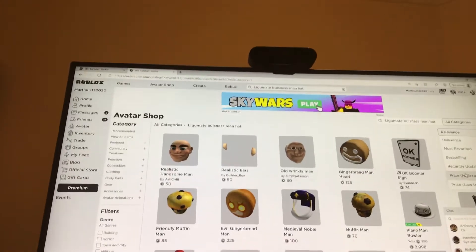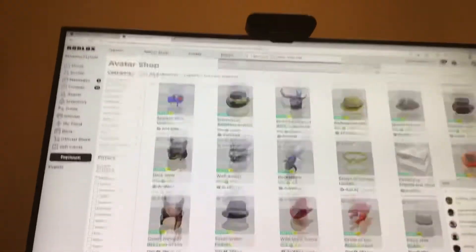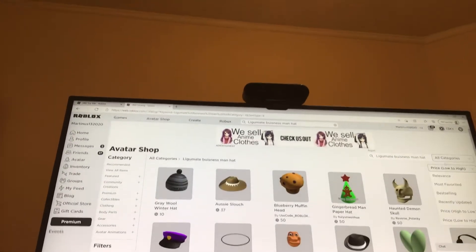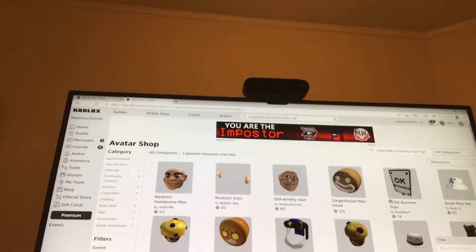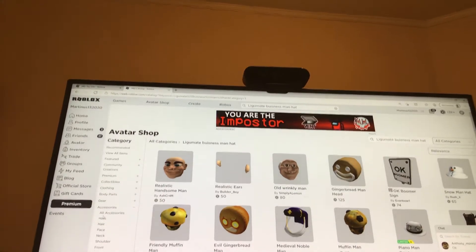Price high to low — whoa, it doesn't show it. So let's try price low to high. I'm just browsing accessories and hats.